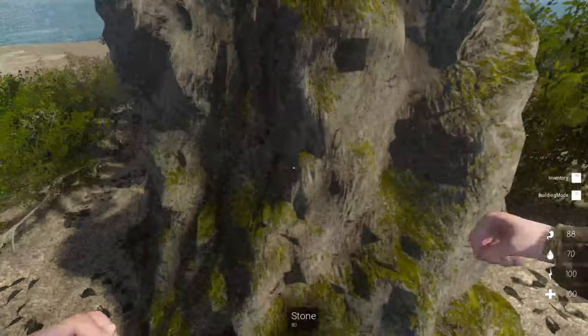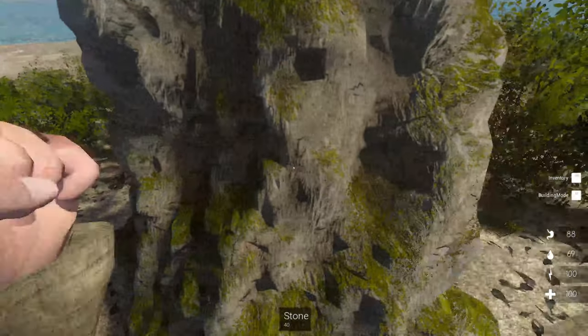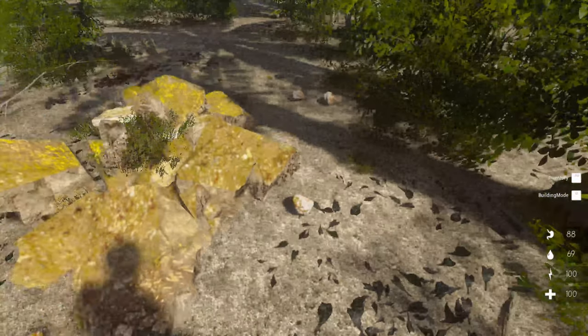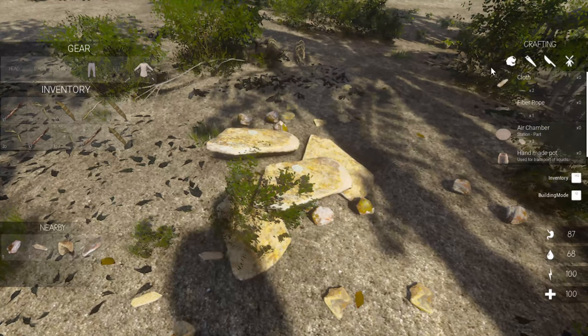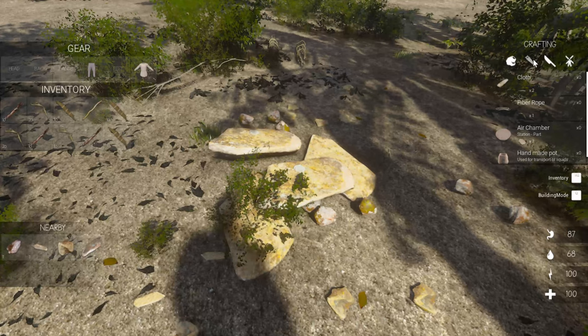This is a stone — you can punch the stone. Holy cow, I'm strong. That didn't even take away from my health or my energy or anything. Oh, that's really cool. Lots of good stone. If we have it in the nearby box, I think we can still craft.